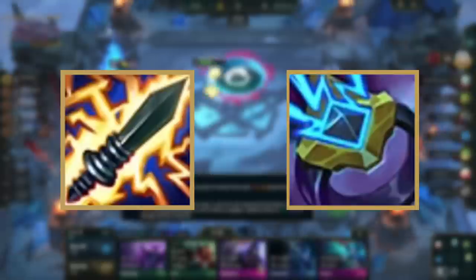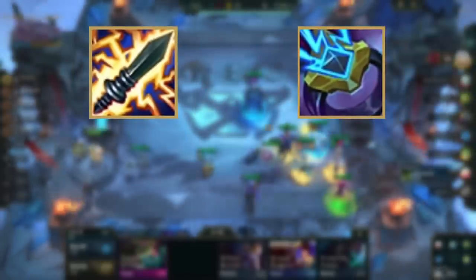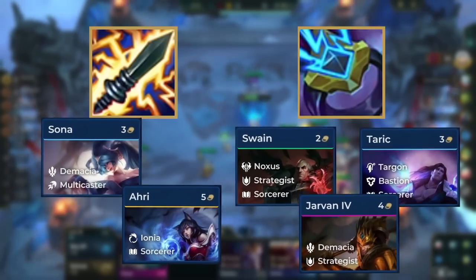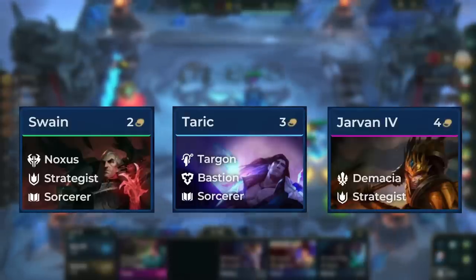After you make Lux's items, you want to make either Static Shiv or Ionic Spark to shred the resistances of the enemy team. If you make Ionic Spark, it wants to go on Swain, Taric, or Jarvan. If you make Static Shiv, put it on Sona or Ahri. After having made Lux and a shred item, you want to make tank items. These go on either Swain, Taric, or Jarvan, depending on who you hit first.